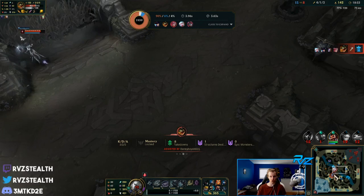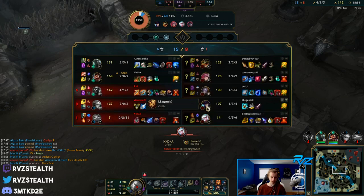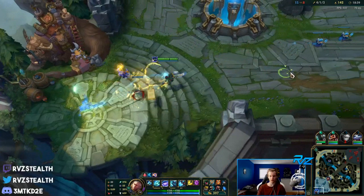It's my bad - I should have just looked to split bot. I thought I could get in, chunk somebody, and get out. They have Vi, Renekton stun, Caitlyn trap - just a lot of chain CC. I have to take that into account for the next couple of fights.